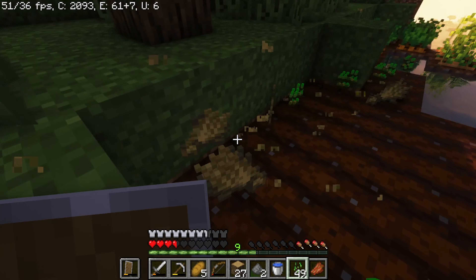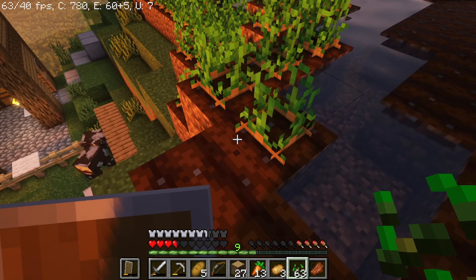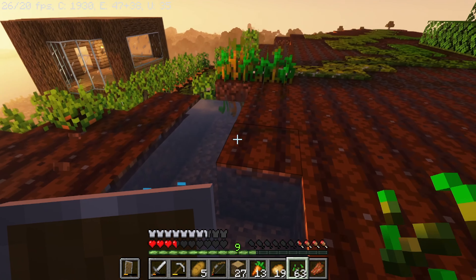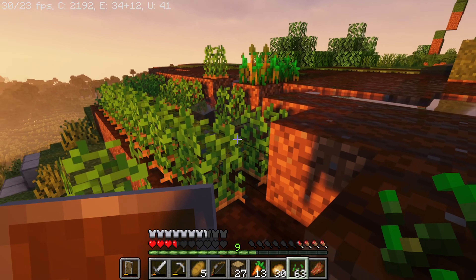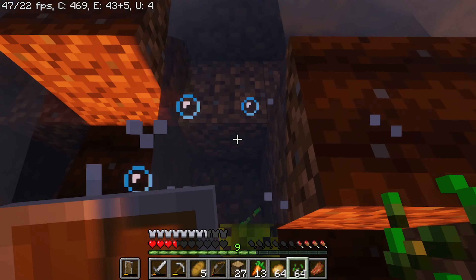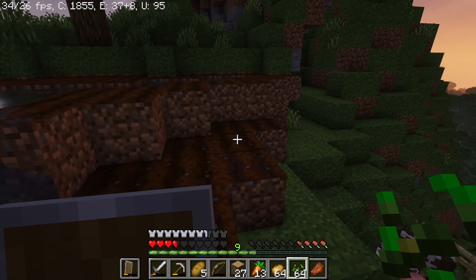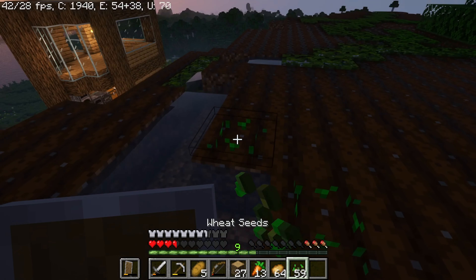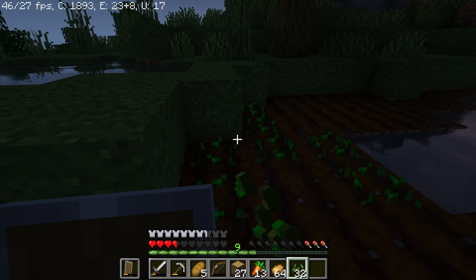It's fine that a couple of things aren't growing all the way. We got a stack. Thirteen carrots, a stack of seeds. Originally that was our infinite water source. We have more potatoes than wheat - that's interesting. We have a stack and a second one of seeds, and a stack and 23 of potatoes. This whole section is going to be wheat.